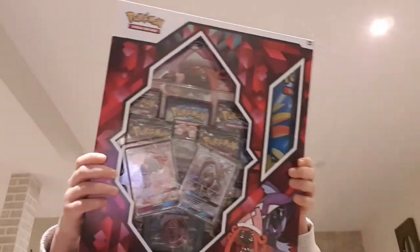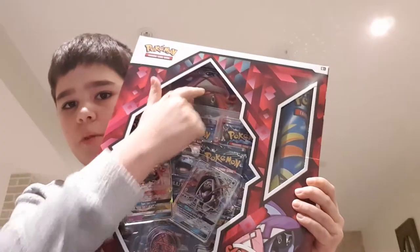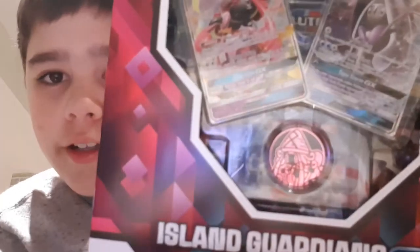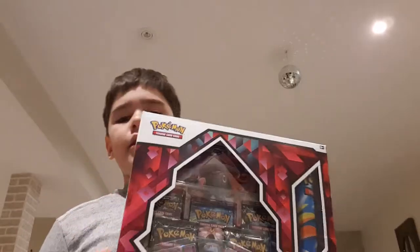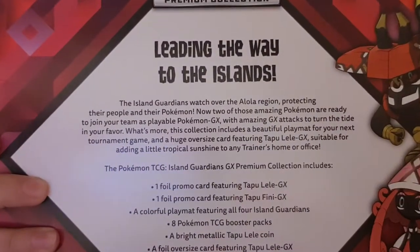So first of all I'm going to name all the things we have in the box. We have a Tapu Lele GX, a Tapu Fini GX, a jumbo Tapu Lele GX, eight packs, a Tapu Lele coin, and a really cool Island Guardians mat featuring all island guardians — Tapu Bulu, Tapu Koko, Tapu Lele, and Tapu Fini. This box is so big — and that's the back if any of you want to read it. I'm not going to read it.